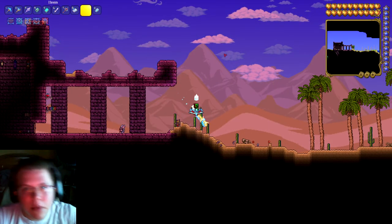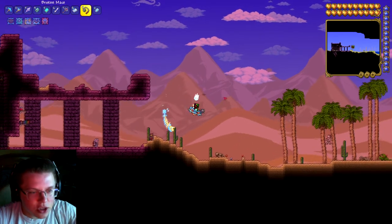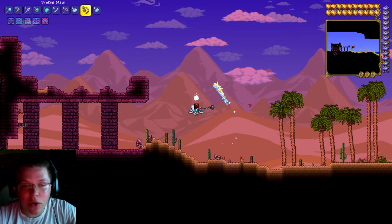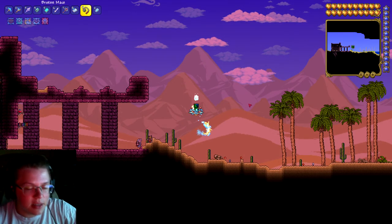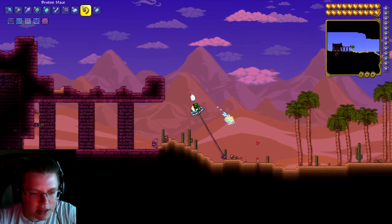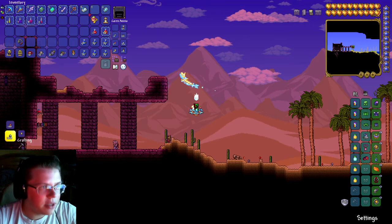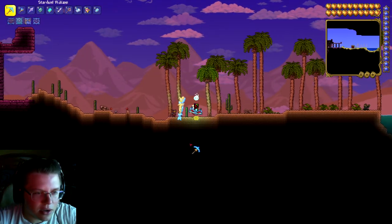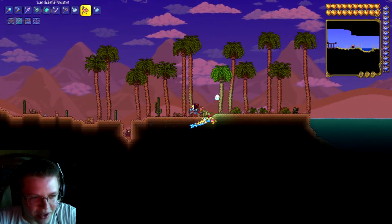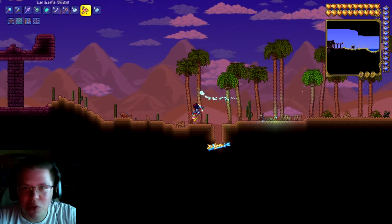Let me show you two more new items. First, a Mace - it's an early-game melee weapon. You swing it around and when you let go it flings out in a direction. If you hold it, it stays there and hurts enemies. I started a new world in Master Mode with friends and this was the weapon I used right from the beginning - pretty cool. The other new item is a Sand Castle Bucket found in a random chest - if you get sand you can place sand castles down. Not very useful but pretty cool.